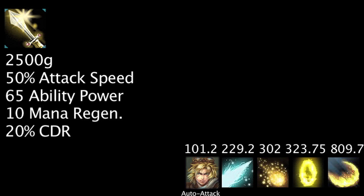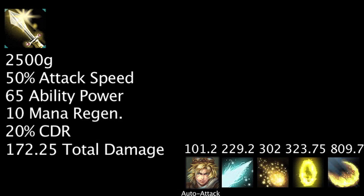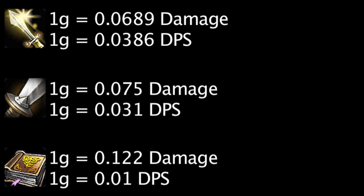However, we should still look at the effectiveness of certain items that may benefit Ezreal, namely Nashor's Tooth and Trinity Force. Nashor's Tooth costs 2,500 gold and grants 50% attack speed, 65 ability power, 10 mana regeneration, and 20% cooldown reduction. This will grant Ezreal's auto attack and abilities an extra 172.25 damage total and an extra 96.48 damage per second. If we compare the 2,500 gold cost of this item to the cost of ability power and attack damage, we can see that it does not grant Ezreal as much damage as pure ability power and not as much damage as pure attack damage. It will grant more damage per second than pure attack damage and ability power.